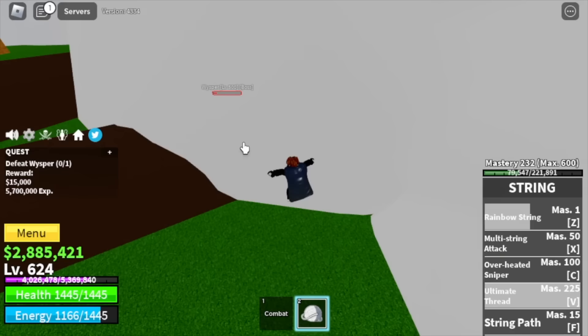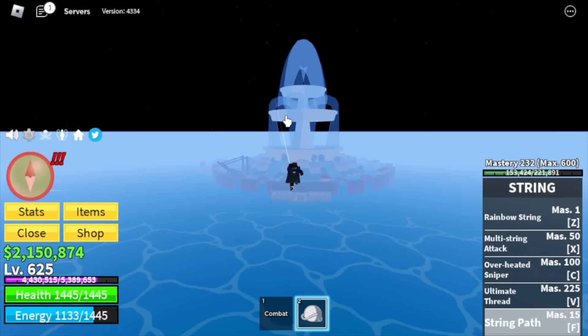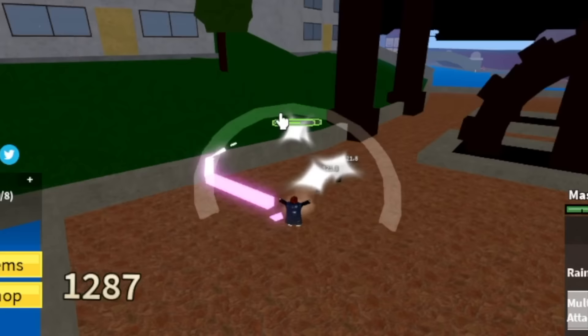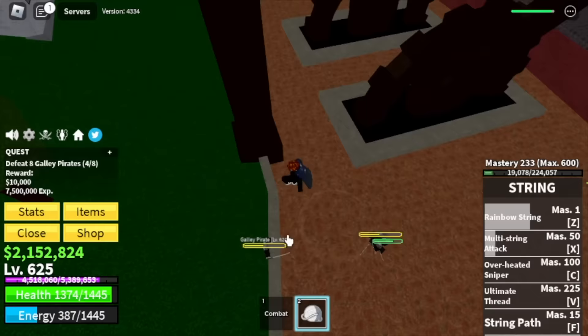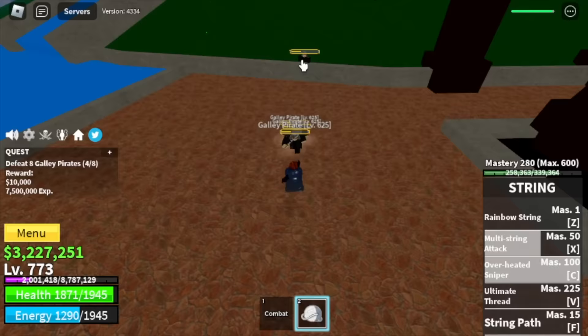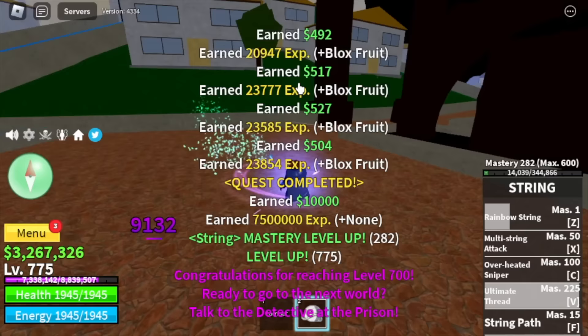At level 625, we will now head to the Fountain City. Our target will be the Kali Pirates — you only need 2 skills to defeat them. One V skill and C skill is enough. Easy grinding until you reach level 775. Here are our stats: Melee Defense 350, Blox Fruits 1625.